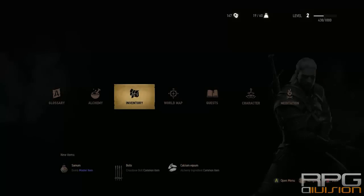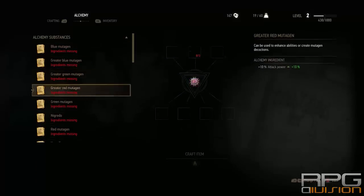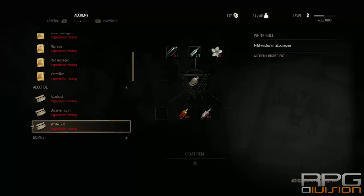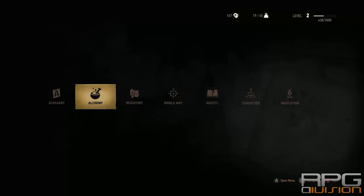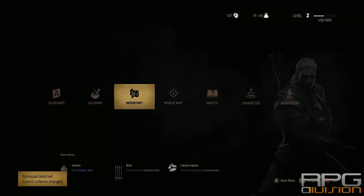Basically, you replenish bombs by resting while you have alcohol in your inventory. You need to have some kind of dwarven spirit, alcohol, or white gull — something that will replenish your stock whenever you're meditating, so you don't have to craft the bombs again.